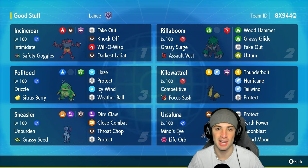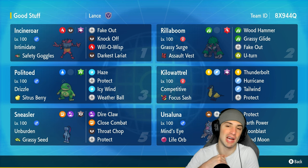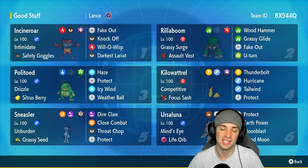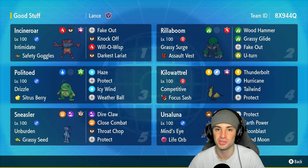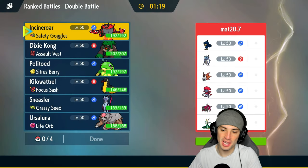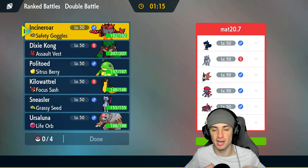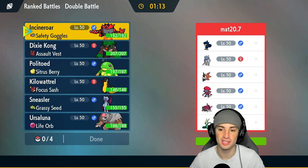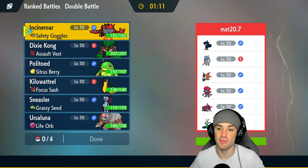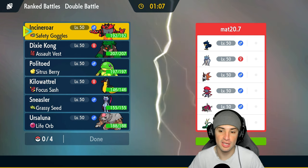The rental code is in the top right hand corner. If you enjoy today's video, don't forget to smash that like button and subscribe. Let's hop into match number one showcasing Kilowattrel in ranked Regulation H. Going up against a Serperior team — probably Contrary Serperior rocking Leaf Storm — so that's something we're going to have to watch out for. They also have Murkrow and another Contrary user with Malamar.